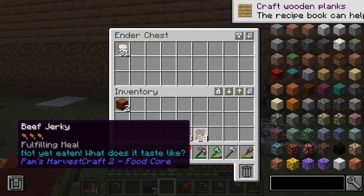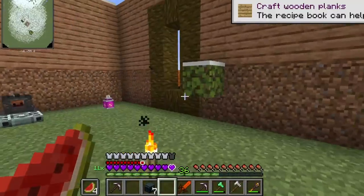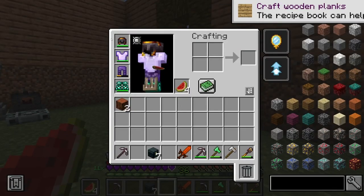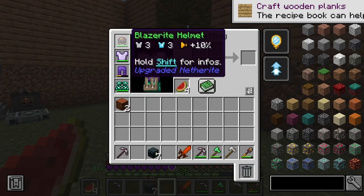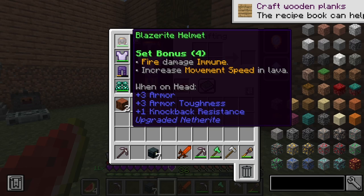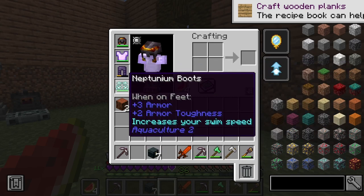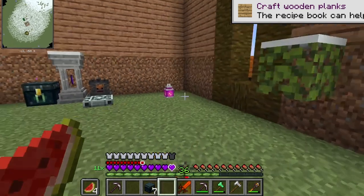Now we don't have any gold. We've got fire immunity and increased movement speed - increasing movement speed in lava, which is good for the nether. With our effects, I mean okay, so we're probably going to do pretty good in the nether.